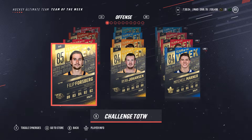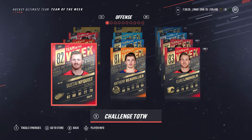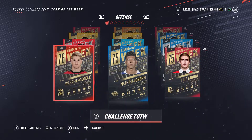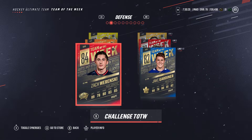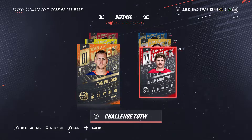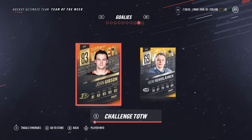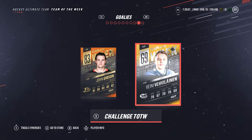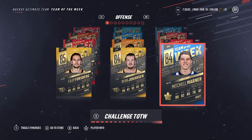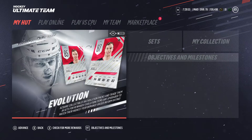Looks like the Predators got the first line here — Johansson, Forsberg, Marner — a really good first line. Second line is all right, and the third and fourth lines are just AHL and European minor guys. Sakharinsky's pretty good, Jake Gardner, Choloski did pretty well in preseason. Goalie is John Gibson — probably a decent goalie right now. Would be nice to pick up any of the top line guys or even Gibson.